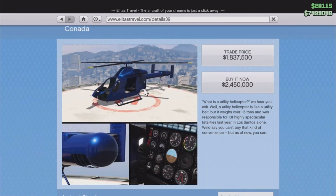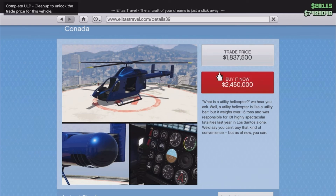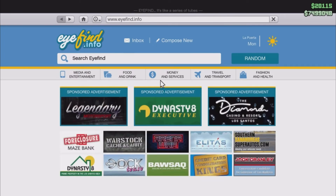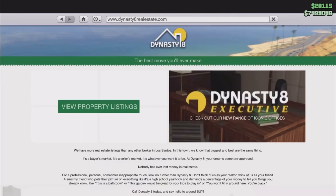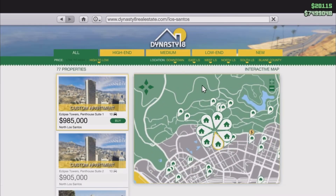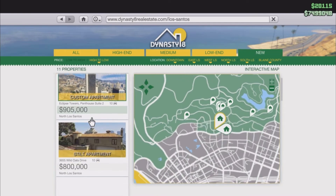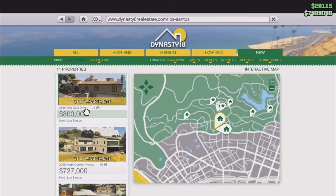Up next we got the Conada, which is a new helicopter — 2.4 million or 1.8 million trade price. Make sure you get the trade price because all you have to do is complete the ULP mission. Basically, just make your way to the IAA building and complete the mission — that's literally it. It's going to save you a lot of money.